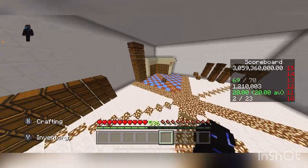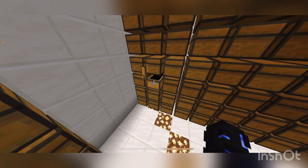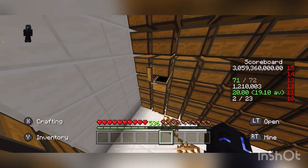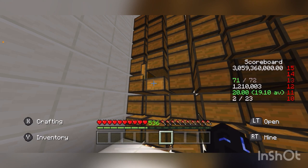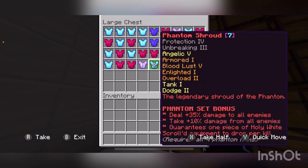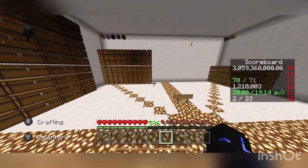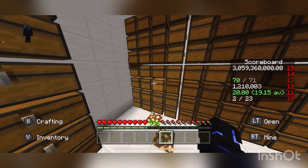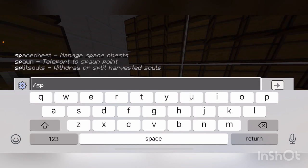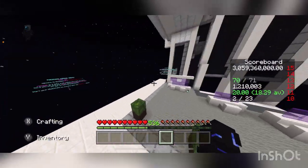This has actually been a requested video lately — how to get started in Cosmic factions, basically just building sets, getting used to Cosmic, and learning about most of this stuff. I will not have time to cover all the enchants and everything in one video, it'd be an insanely long video, so I'm kind of just going to go over the basics of getting started. Obviously I'm in a faction, but that is a key part to actually getting started, so when you start out in factions you're going to start at spawn.